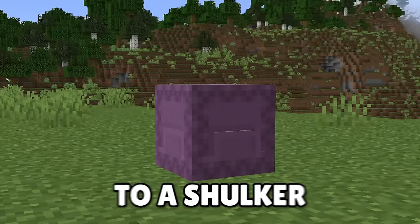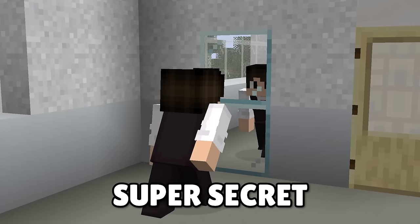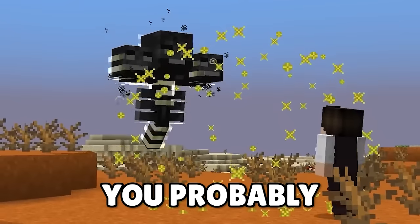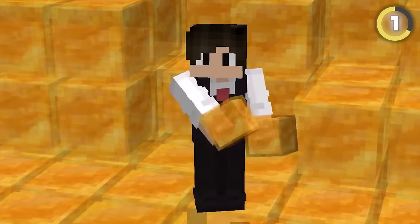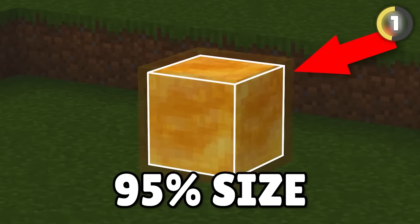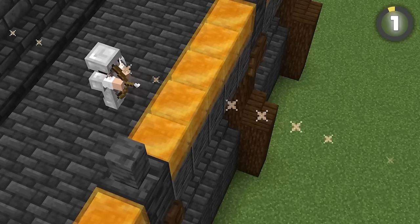From a secret sky dimension to a shulker without a box, here are 239 super secret Minecraft things you probably didn't know. Honey blocks have a crazy feature barely anybody knows about — they're actually just a little bit smaller than a normal block, meaning you can shoot arrows between them. Thank me later, fortress builders!